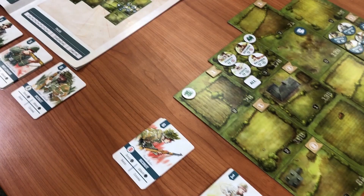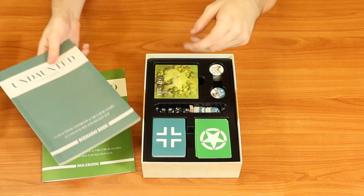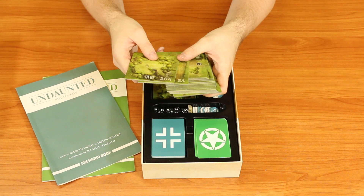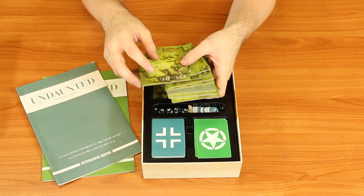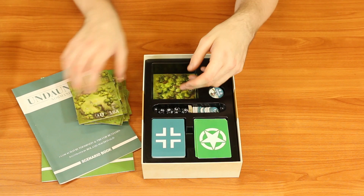I've actually played ten of these missions so far, some a couple of times with various players, and I've found that the scenario booklet and rulebook are nicely laid out and simple to learn — easy to teach to somebody who's never even played a war game before. Also in the box you've got all of the terrain tiles, which are double-sided and have different cover bonuses for figures on them. You lay these out as determined by the scenario booklet.